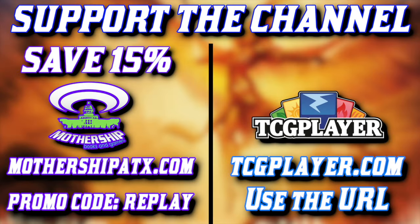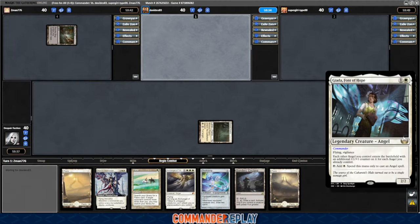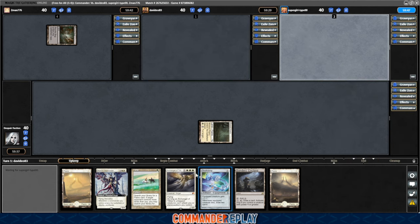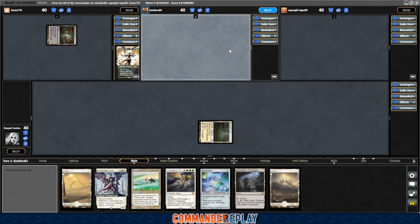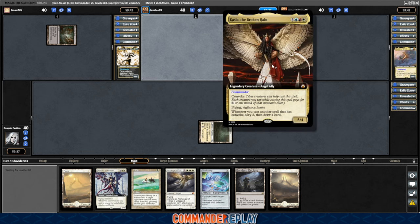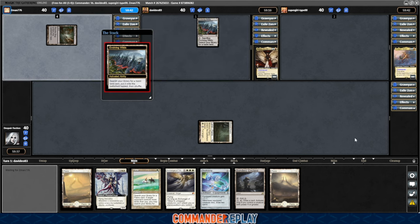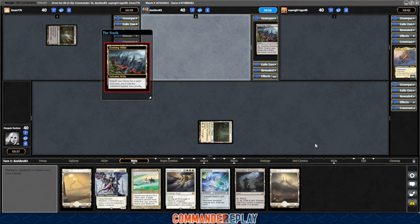Hey guys, there are two great ways to support the channel — all links are in the description below. Welcome back everyone, playing some Giada Font of Hope low-curve angels today. This game is already slightly underway. I wasn't initially going to film it, but I started looking at this opener and got real excited, so I turned the camera on. We're in an open game of Magic Online, just trying to test this build out. Oh hey, we got another angel deck!